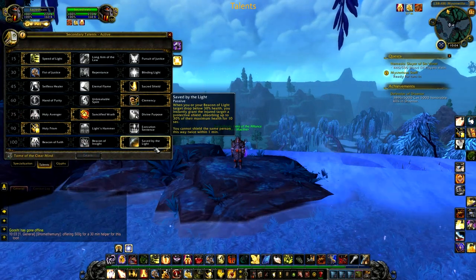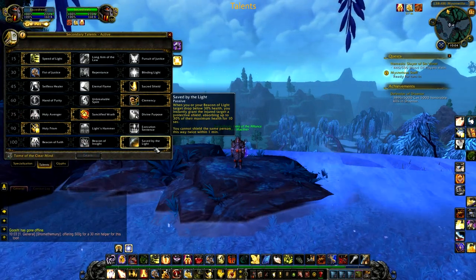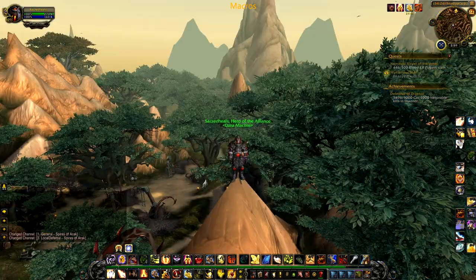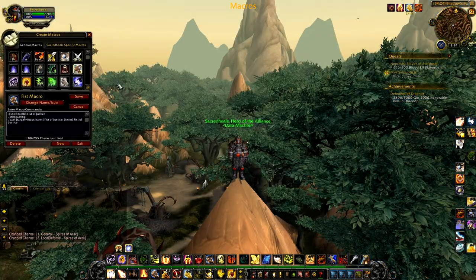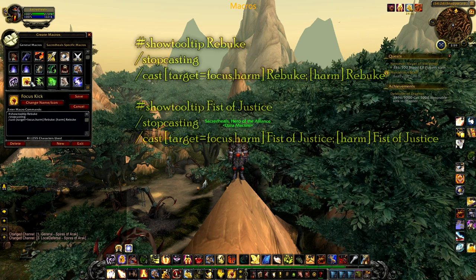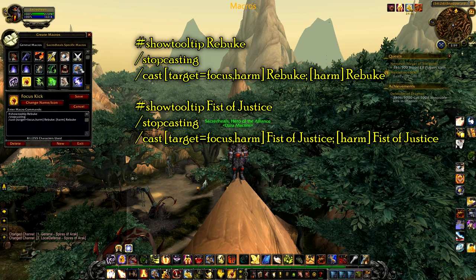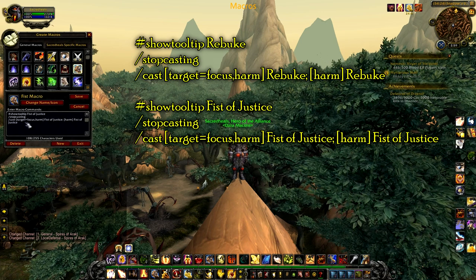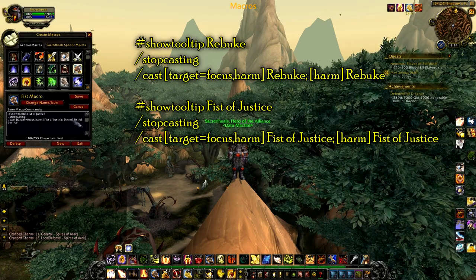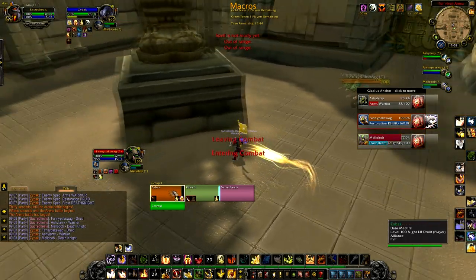As you play with the Saved by the Light talent more often, you'll find yourself saying things like 'you have a Saved by the Light still to come, don't deterrence yet.' For macros, I have two: a Focus Target Fist of Justice macro and a Focus Target Rebuke. What those do is stun or interrupt the Focus Target if I have a focus; if I don't, it simply does it to my current target.